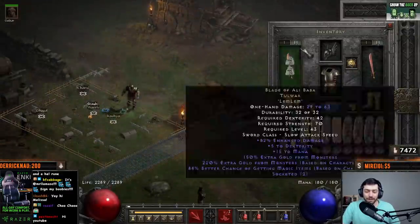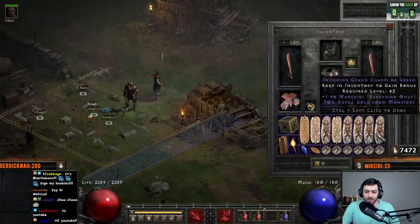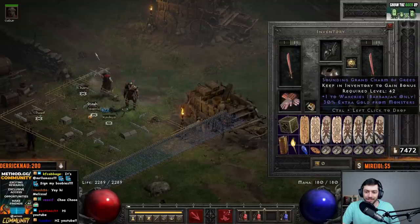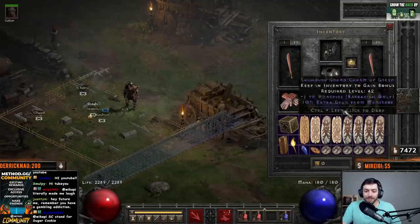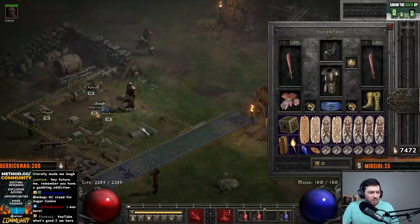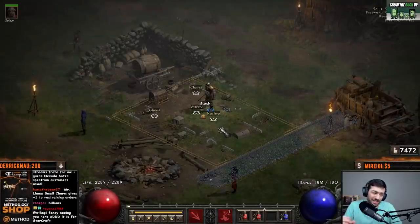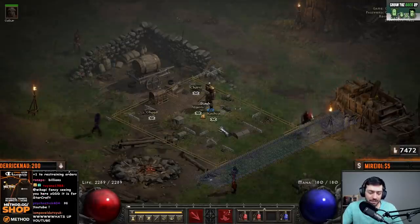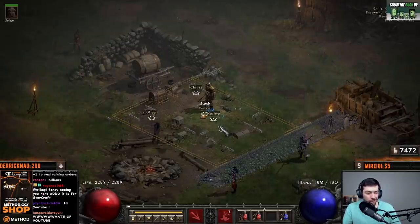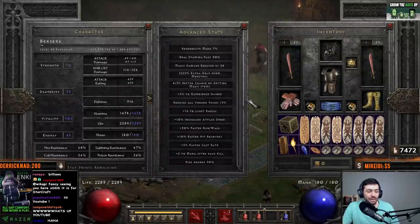For this, I used my goldfind barbarian. I'll put a link to all of his gear — he's still not 100% perfected, there's still 10% plus one warcry and things. He got about 500,000 gold a trav run. Nightmare traps would actually be even faster, but there's a game delay right now where it takes a minute between games, so doing hell ends up being a similar speed. I also have 400% magic find, so I'm able to get a lot of nice things.